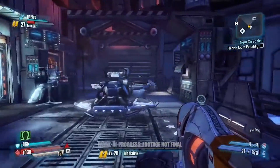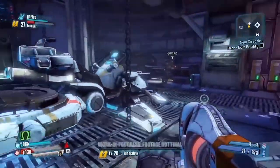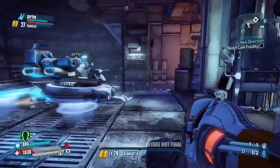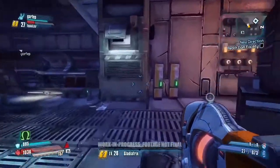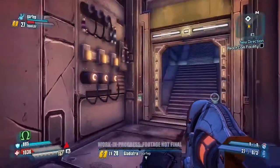To the right here, you'll see one of the new rideable vehicles in Borderlands: The Pre-Sequel — the Stingray. We won't need it in this mission, so we'll keep moving forward. But keep an eye out because we might have something more about that in later news.